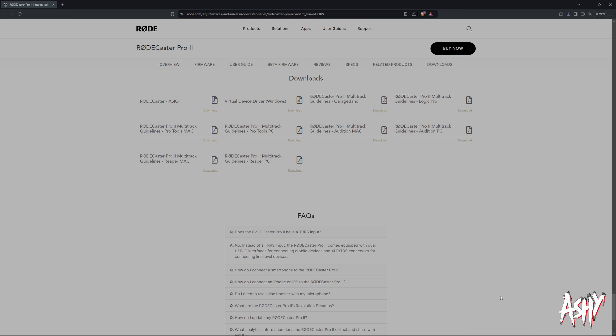To get the beta firmware, we have to get our RodeCaster into beta mode. Tap the little cog wheel up here, go to system information, then device information, and tap that window about 12 to 13 times until it switches to beta mode. Once you're in beta mode, hit the cog again, go to system information, then check for update. It'll tell you an update is available — you can download and install version 1.4.3, which is the current beta version.